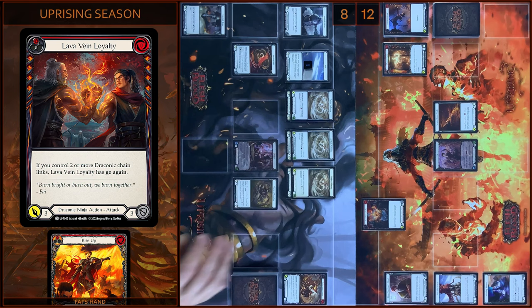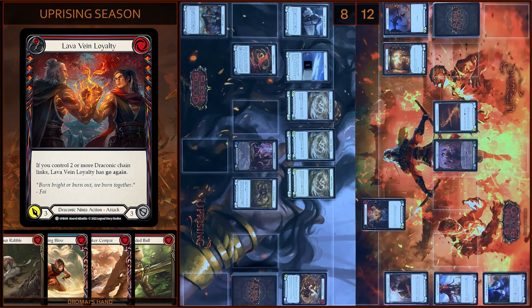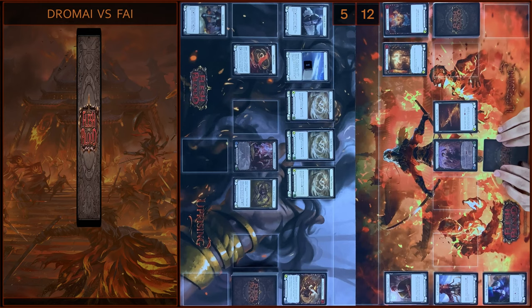I play Lava Vian Loyalty and attack the hero — three damage without go again. No block. No reactions. I take three. Let's close this Combat Chain. In the end I will arsenal this card.